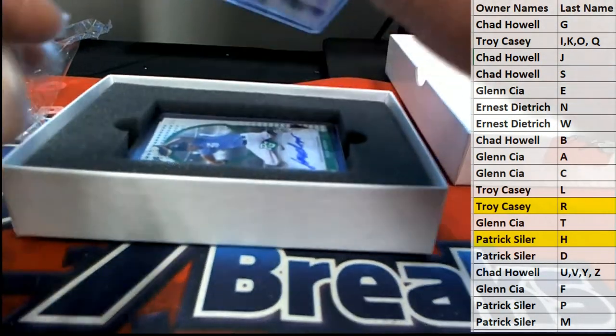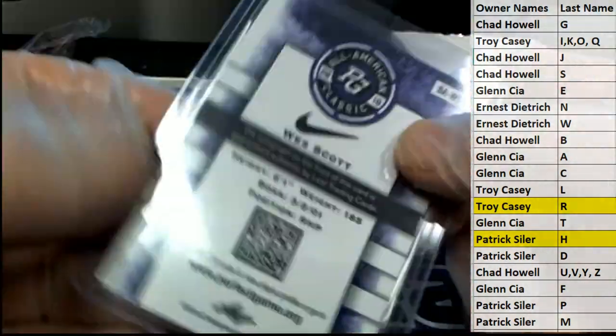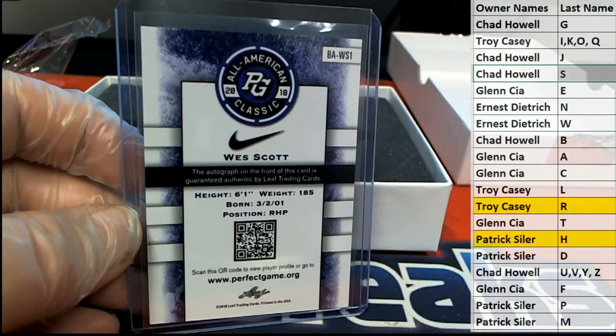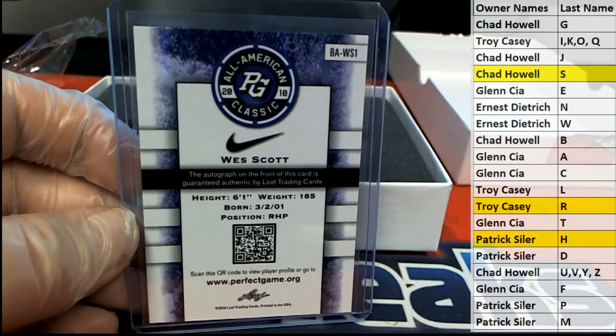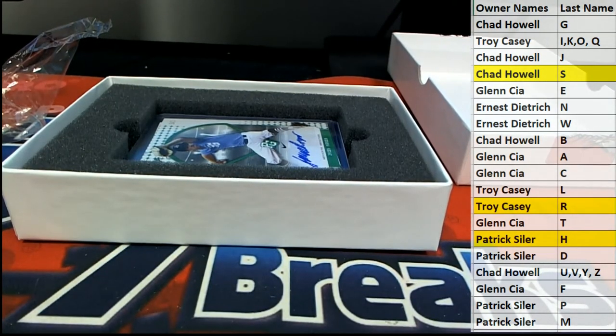Here we go — West Scott. Nice orange. Letter S, letter S — this is Chad H. All right, Chad H. This is what I'm talking about.